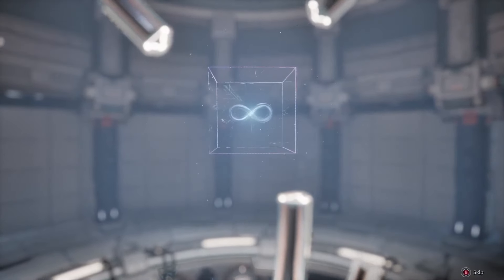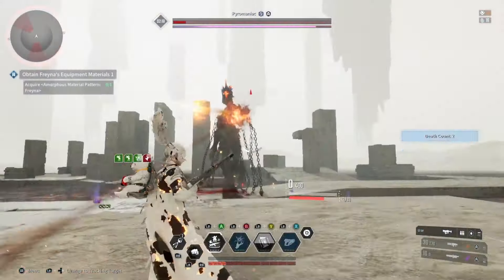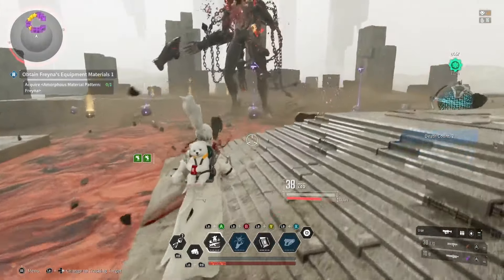Guys, we did it! We broke the record and we pushed Thundercage Ultimate SMG up to 650k DPS. It's absolutely nuts, but hold my beer — you can gain even more DPS out of this SMG.